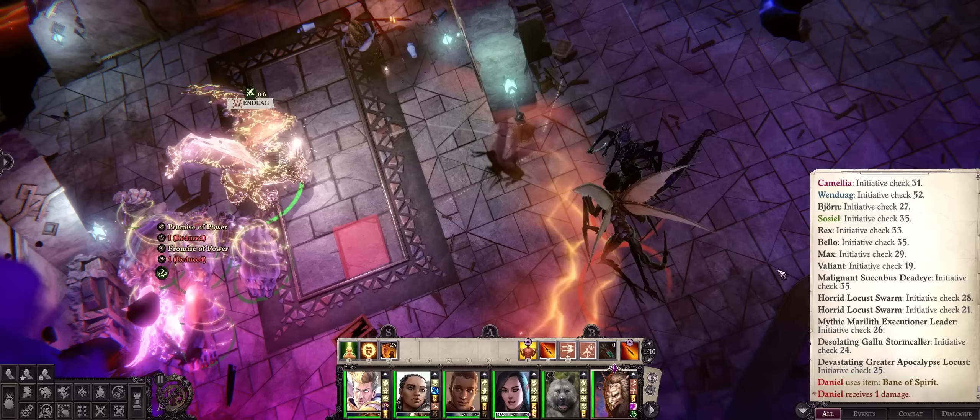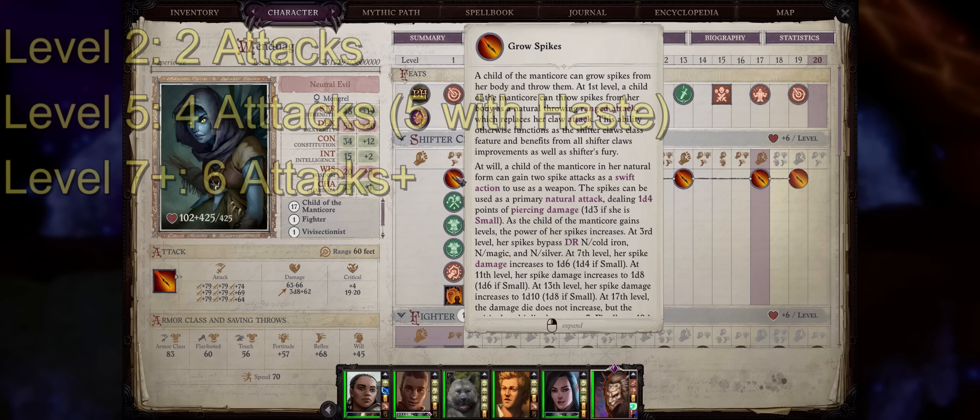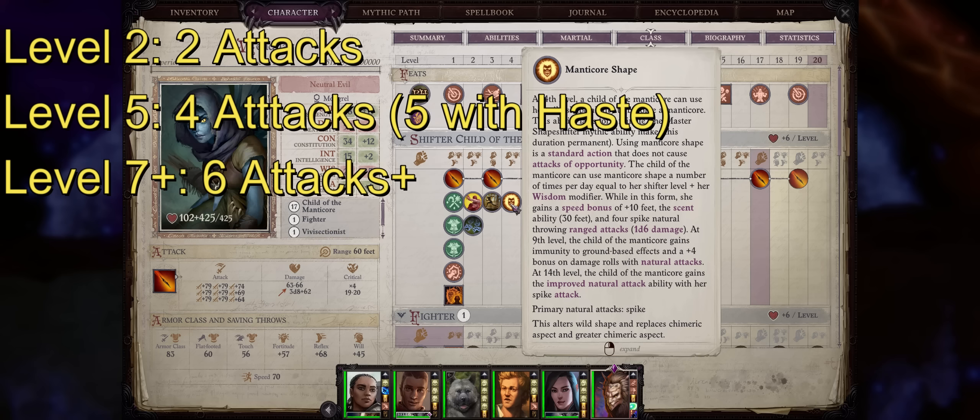The Manticore form can provide an absolutely absurd amount of attacks per round — we have 9, 10, 11, 12 — without being a legend, and just on a party member that's also not dual wielding, and a lot of this comes pretty early too. Right at level 2 you already have 2 spikes per round; at level 5 when you get access to Manticore form, 4 entire throwing attacks, or 5 with haste, together with 6 at level 7, and it only becomes stronger from there.